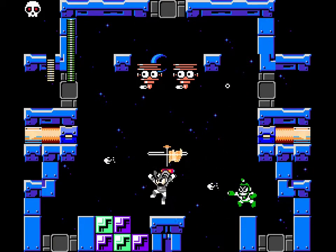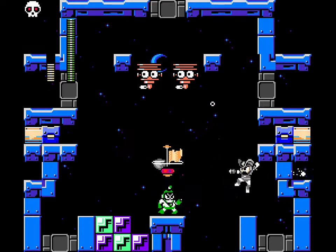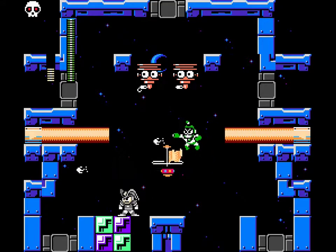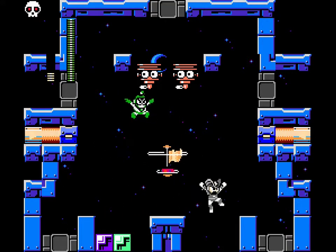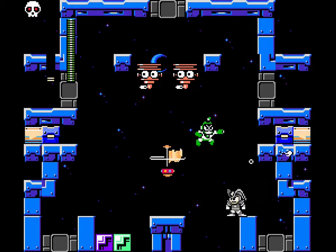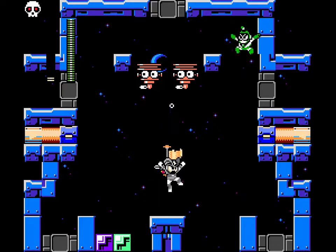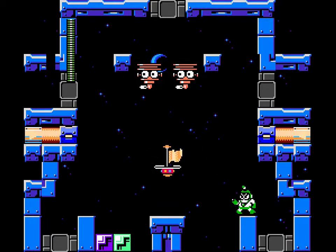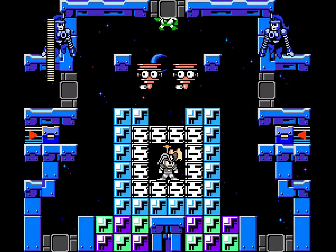Now to get rid of Bubble Man here, we've got to get him to fall into a pit. You can probably squish him with a block too, but that was how I did it the first time. That did not go the way I wanted it to. Alright, let's try it again.